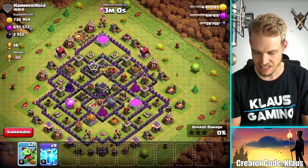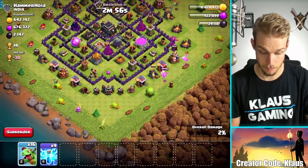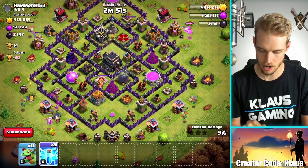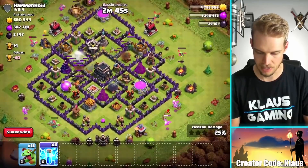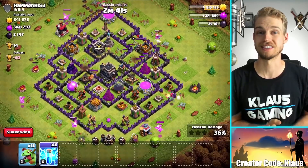Let me just begin by taking all the loot out of the base from the outside because that's obviously where a lot of the loot is. Let's lightning down - one, two, three, four. I think this one will actually take only three. Yeah, we got all the air defenses down. I missed that one. So both the air defenses from the top are gone.